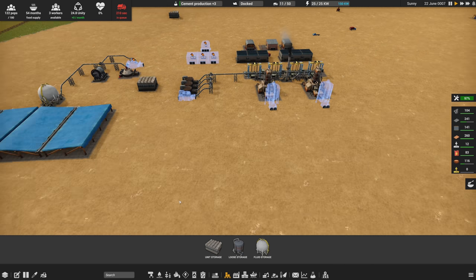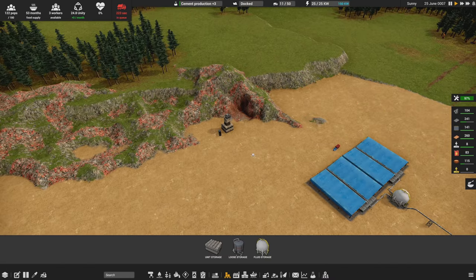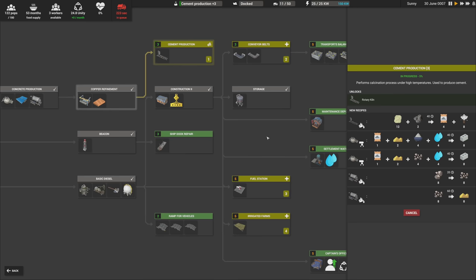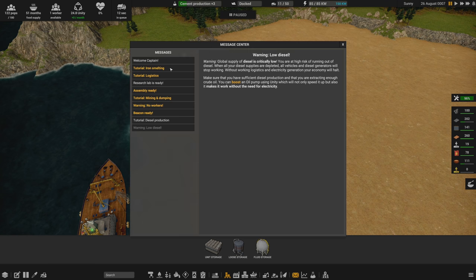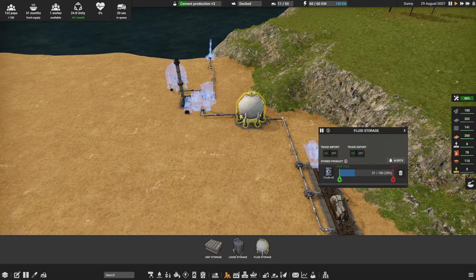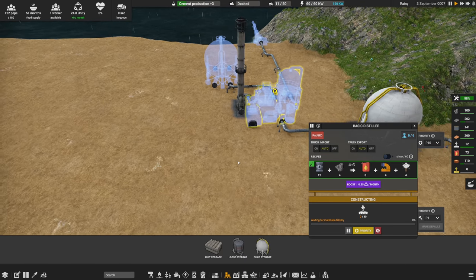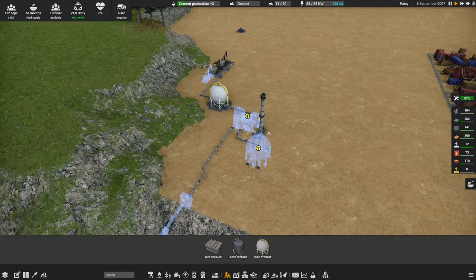Once that's done we can continuously deliver iron ore. Mining is going okay although the excavator has gone for fuel — I need to do something about that. There are fuel stations that can be built, though that's not researched yet. We just got a low diesel warning, so we're definitely going to need the distiller set up now. The oil is going into storage so we're not wasting it. The distiller needs to be finished urgently — it's the biggest priority.